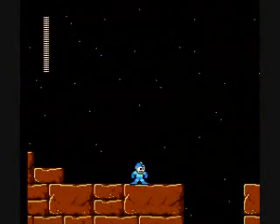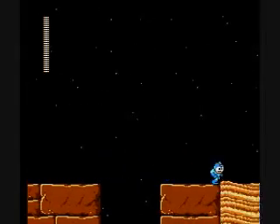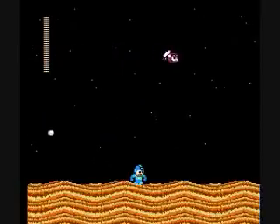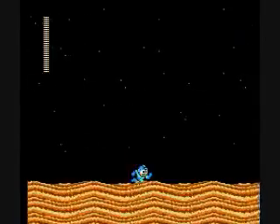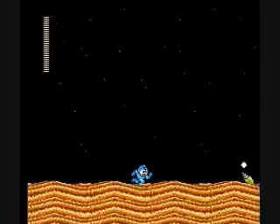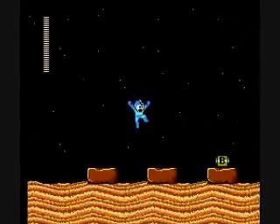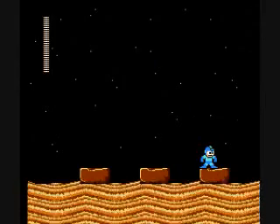So the Pharaoh Man stage does have an alternate path, and you can barely make this jump even without the Rush Coil. So down this path, we get a shortcut and also a rare item. We just have to get past a desert fly and two sand scorpions, and that's it. And there's the balloon adapter — think Item Number One from Mega Man 2, basically. It acts the same, just looks different.